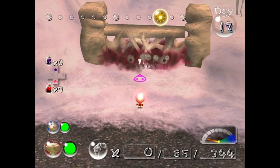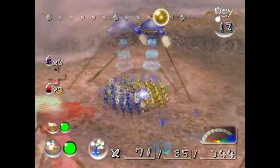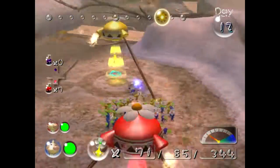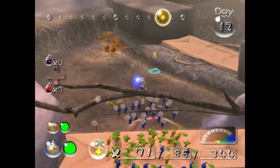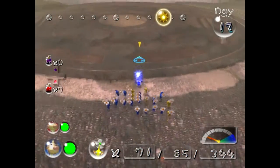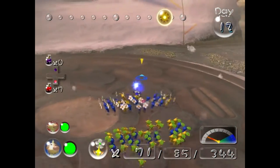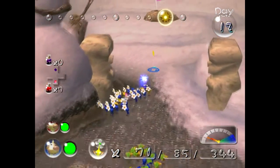Olimar. Oh, this is gonna take a while. Is there anything we can do while... We could build the bridge that we saw by the puffy blowhog to get to the other cave. I don't know if we want to do either of these caves today — we don't have time. There's a white Pikmin on this crew. There is just the one. Yeah, he fought the blowhog and then came back with it. It was pretty. He was tenacious.